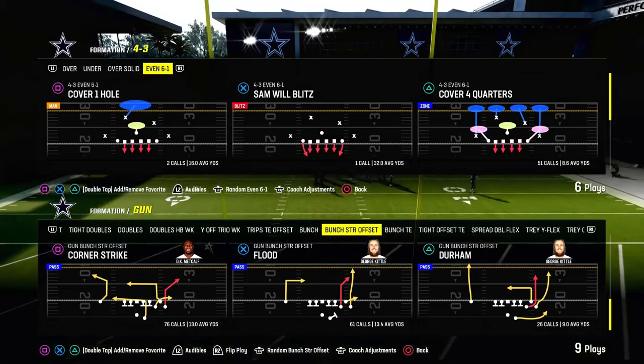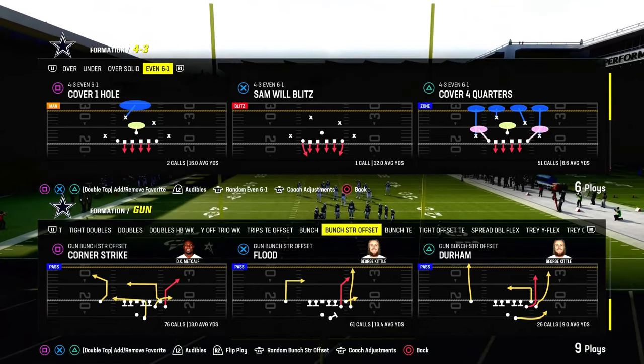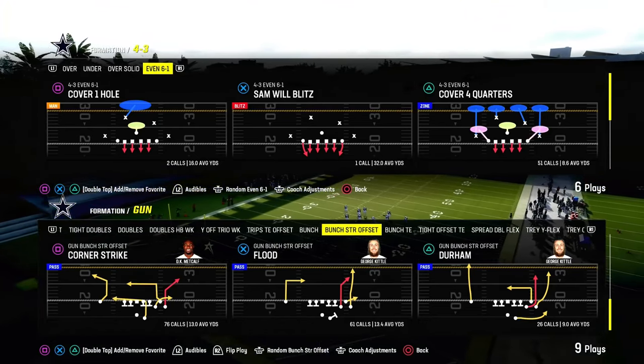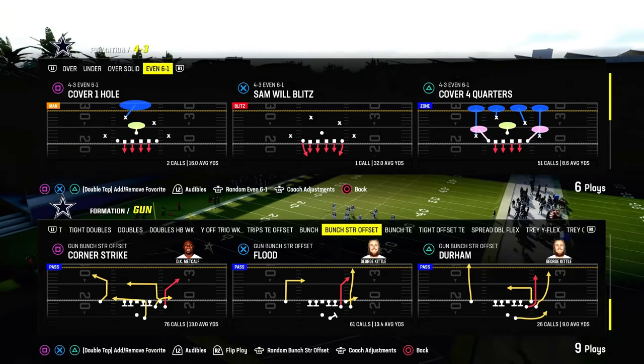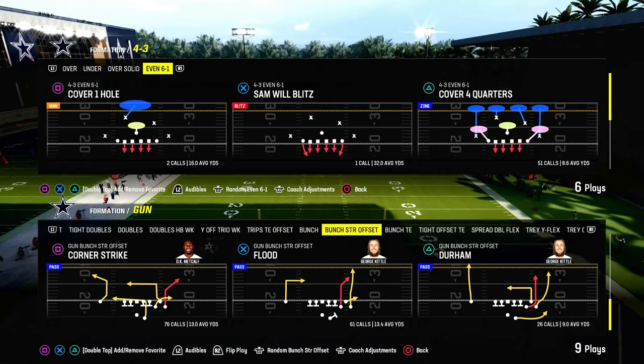Today, I'm going to show you the best double Mabel beater in Madden 24, and it comes to us out of the Bunch Strong Offset Formation. You can find this play in the Jets playbook — I believe it's the only playbook that has it, maybe the Bears playbook as well. But this play is absolutely incredible for attacking the meta.